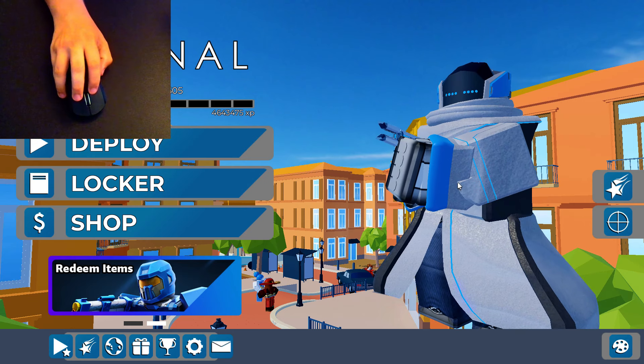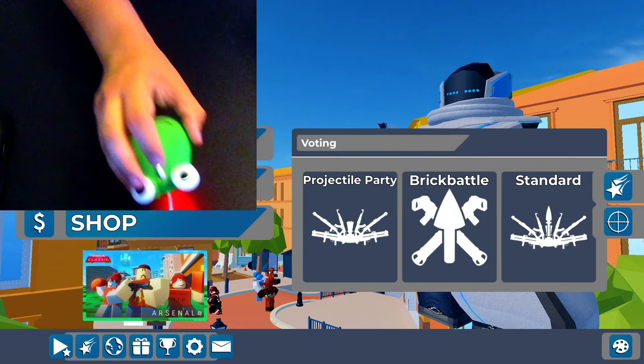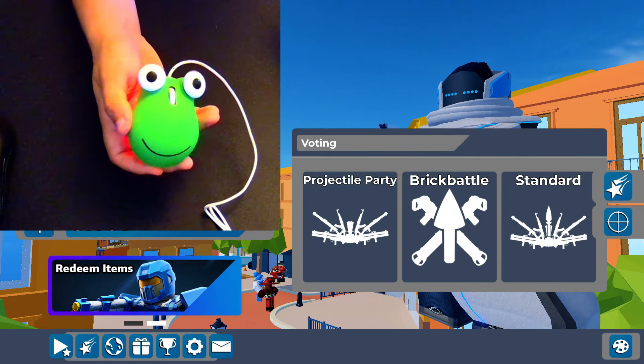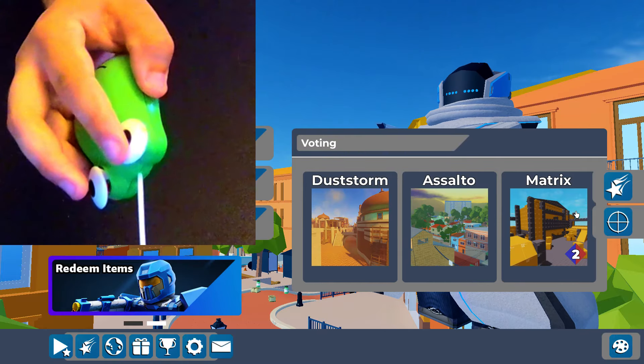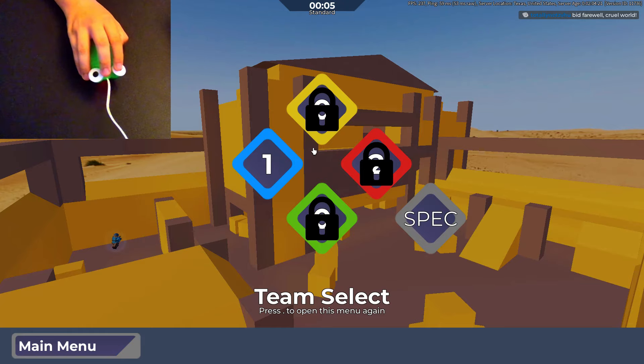We're going to be using a webcam and I can show you now the first mouse we're going to be using. This is the first mouse — it's literally a frog. And the best part about this mouse, as you can see, the eyes are the buttons. I can't wait to use it, dude. I think this might actually end up being the best one.